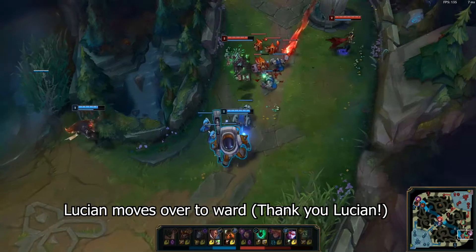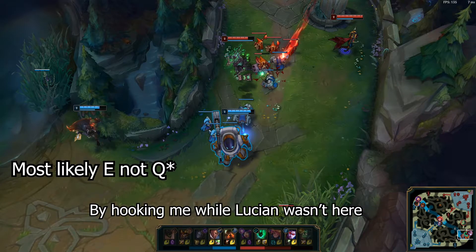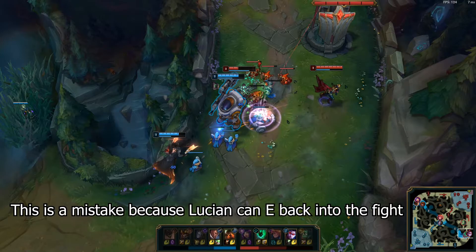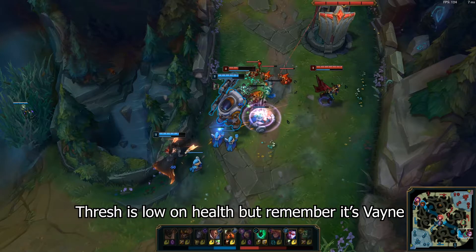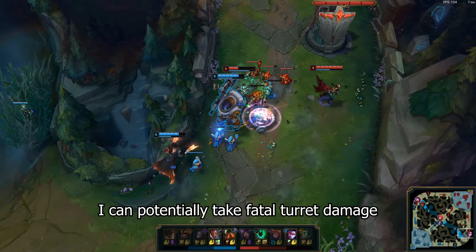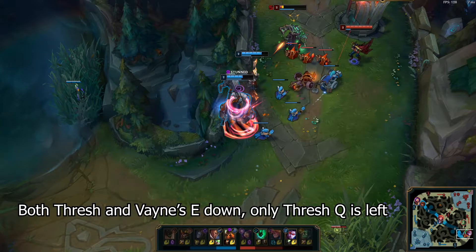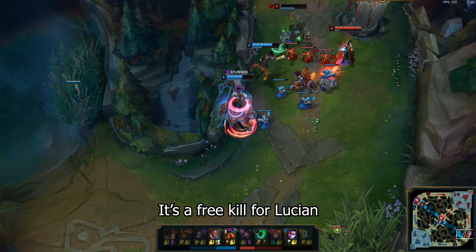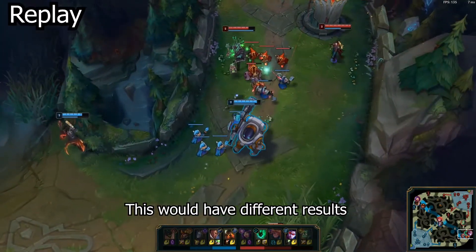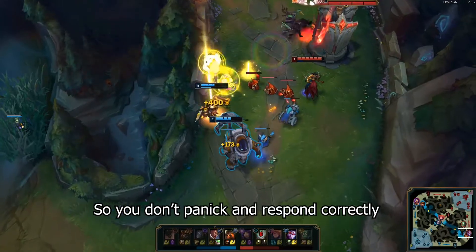Lucian moves over to place the ward. Thresh walks up at this moment — my guess is he was trying to trade by hooking me while Lucian wasn't there. But I see this mistake and engage immediately. This is a mistake because Lucian has a mobility skill allowing him to close the gap quickly. But remember, it's Vayne and I am very close to a wall. If I walk up and Vayne CCs me, I can potentially take fatal turret damage. Vayne uses E onto me as anticipated, but I'm not in turret range. With Thresh's Q being the only CC left, it's a free kill. So remember to stay composed and think about the plays the enemy can make, so you can respond correctly.